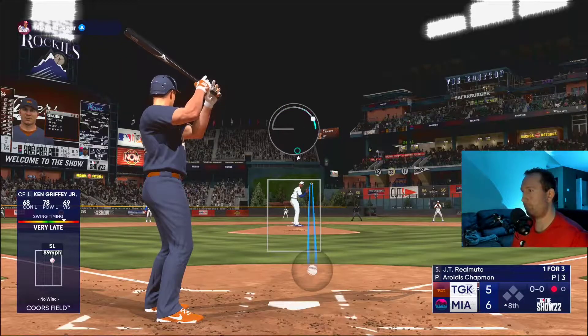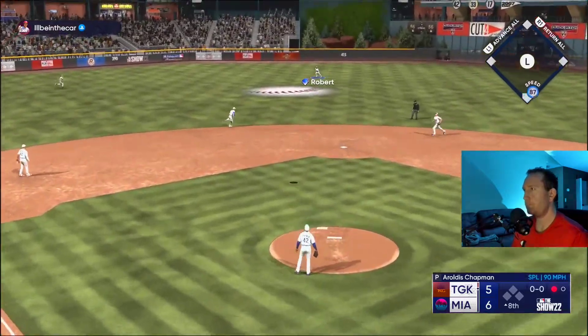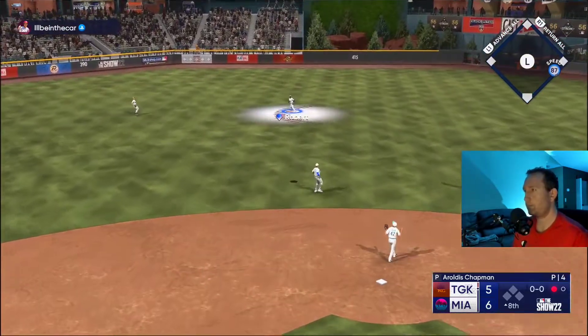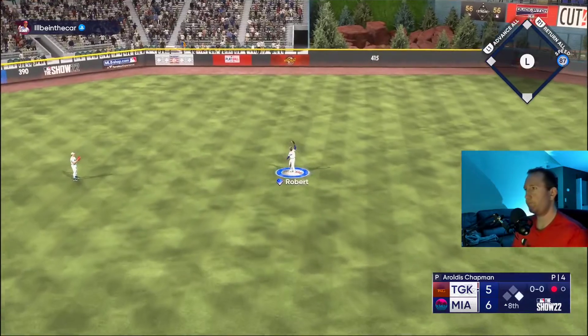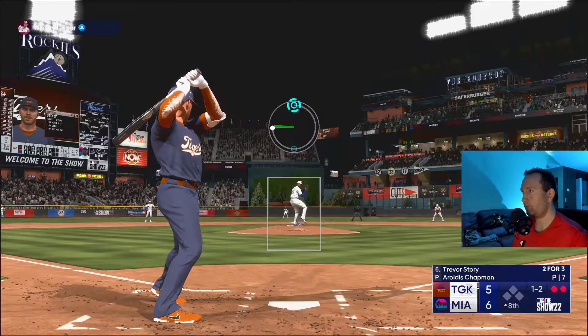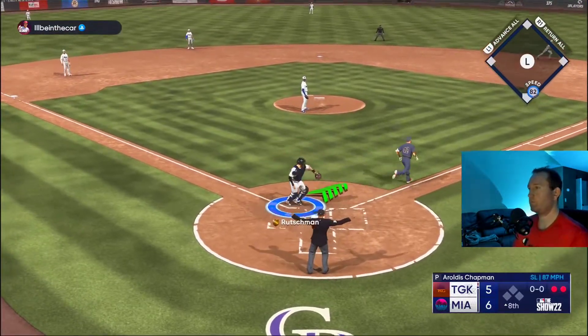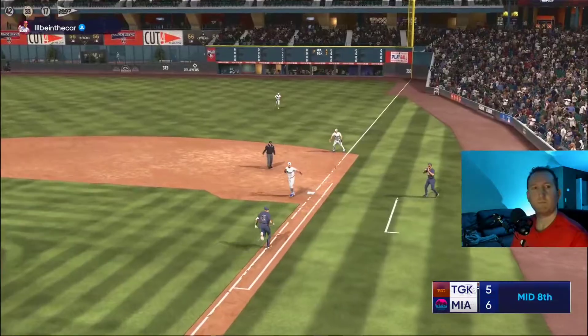It was so bad that it worked out — a slider up in the zone and then he gets a gentle pop out. I'm pretty scared of bringing Chapman in, to be honest, because I feel like everybody sees him a lot and without Outlier I don't think he's as good as he's been in the past. But a lot of people still look for that fastball, so the off-speed pitches work. I got the strikeout right there.